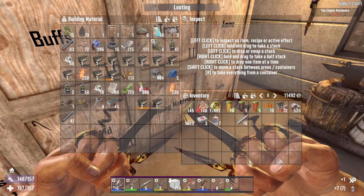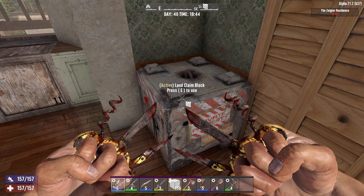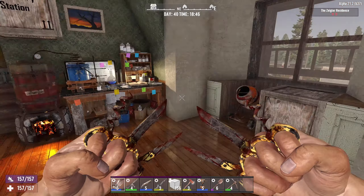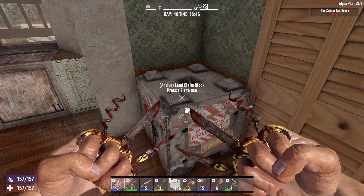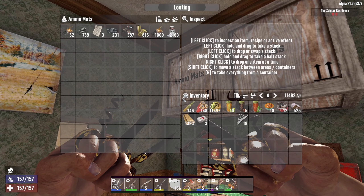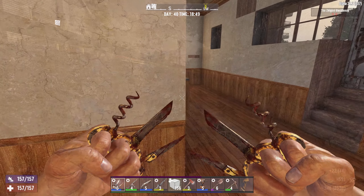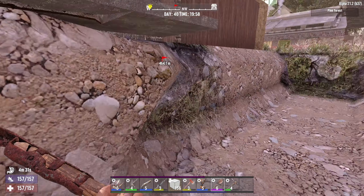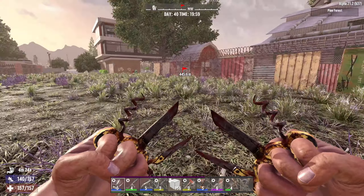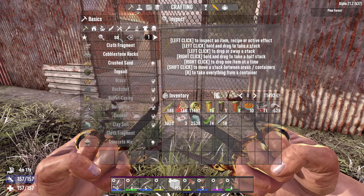I don't remember if I showed this on camera, but this land claim block was busted up when I got back. I thought I could place up to three so maybe there's another reason, but when we go back to the desert base I'll need to make sure that one's not busted up. I definitely would leave a land claim block here because I don't want zombies spawning in here. I need to sort a bunch of stuff. I've dug out this two-wide all the way over here, so that should be the moat all the way around.